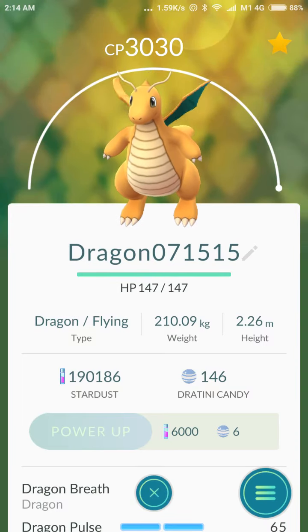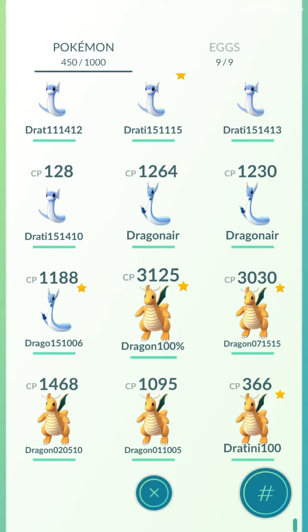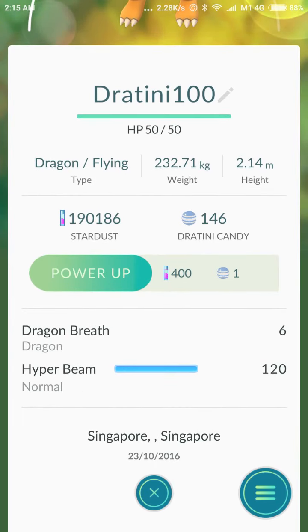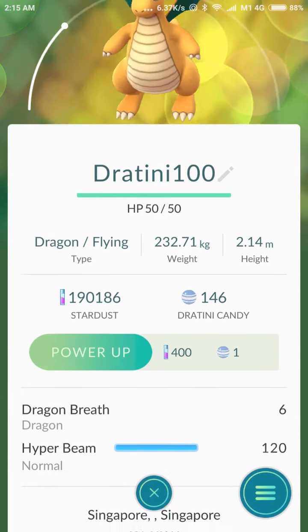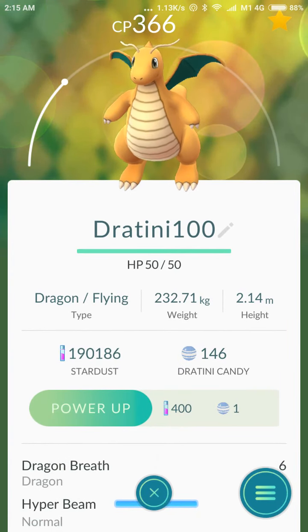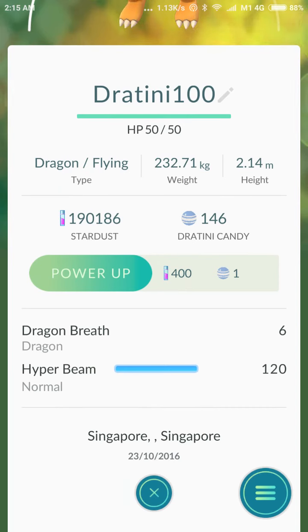This one is 82% IV with Dragon Pulse, this one has Dragon Claw, and this one has Hyper Beam. So in a way I got all 3 available charge move options for Dragonite, which is quite good. I can do comparisons between Dragon Breath with Dragon Claw versus Dragon Breath with Hyper Beam - especially Hyper Beam, which is one big charge move that can hit very hard.